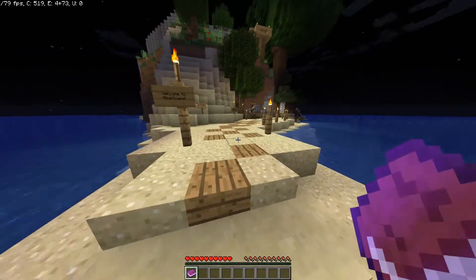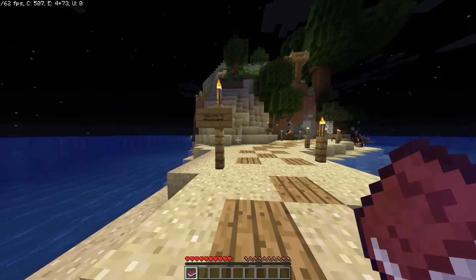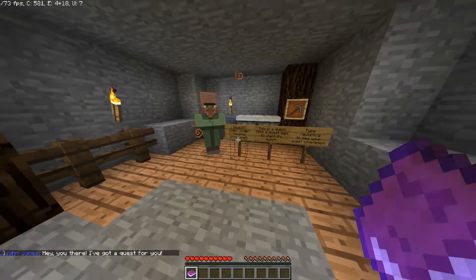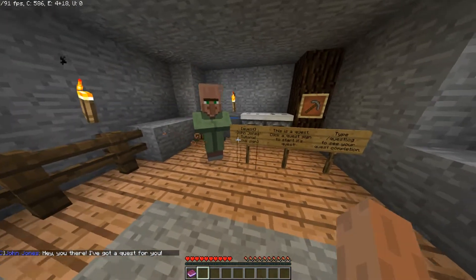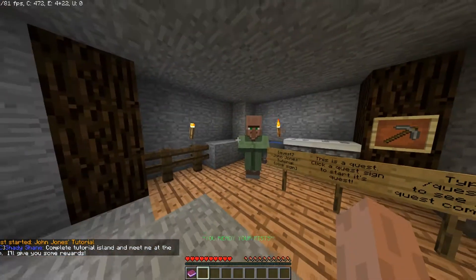Basically from starting an account, when you first join you'll start on Tutorial Island. The first thing you're gonna do is walk into this cave and there's quests. I suggest you do this one — it gives you a set of stone tools and some starting money, just 5,000. Not that much. Just click the sign, it tells you what to do.